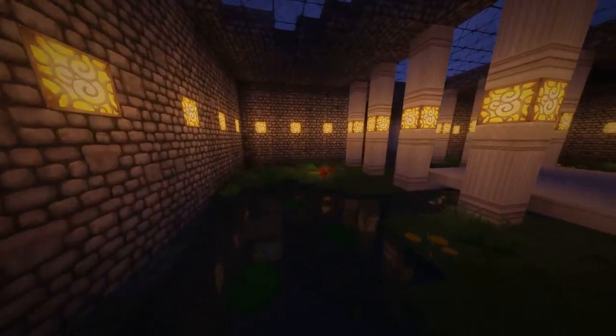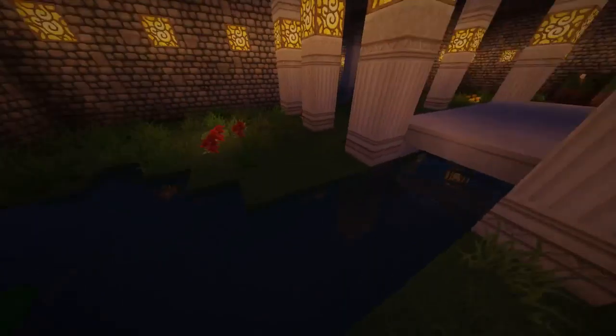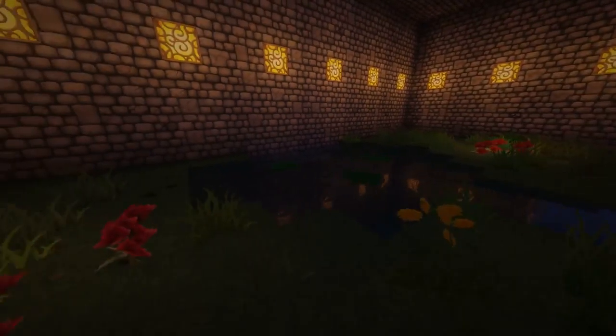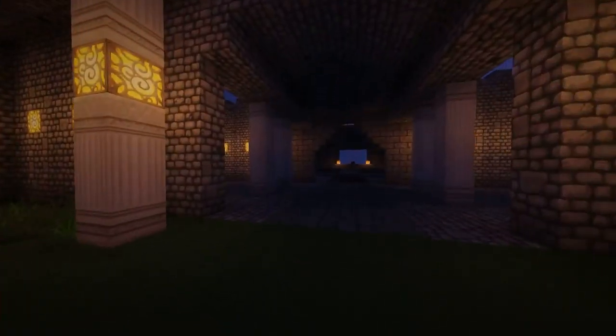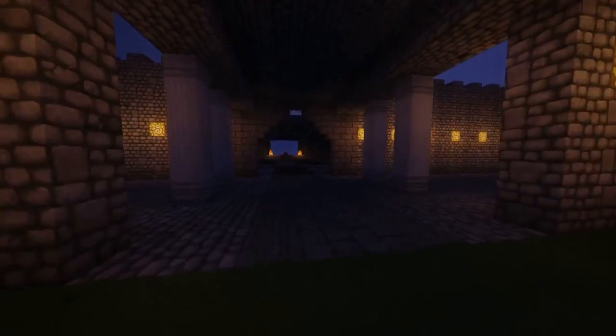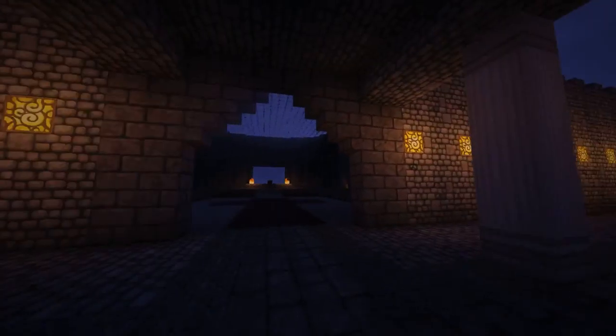This is the entry hall. It's not too much of a military fort castle — it's a lot of decorative stuff. We have this nice little garden entry hall. I'll change it to day and fly around later, since some parts look better at night.